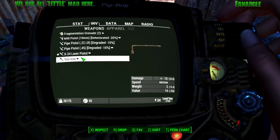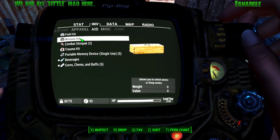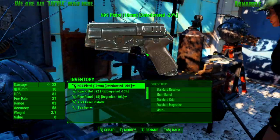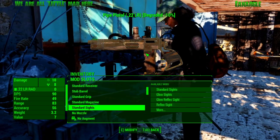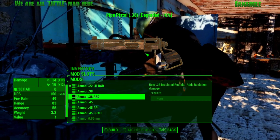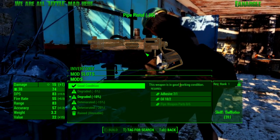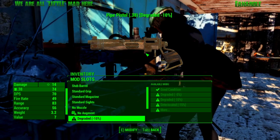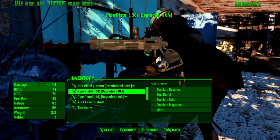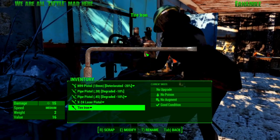What you do to switch the ammo types on certain weapons is you select the weapon and then go over to Aid to the weapon kit. This weapon's ammo cannot be changed the normal way, so you do it from here. I can make it .38 ammo, I can make it .45. Once you get your ballistics up and get some weapon parts, you can fix your weapons and make sure they do improved damage.